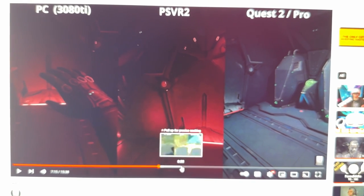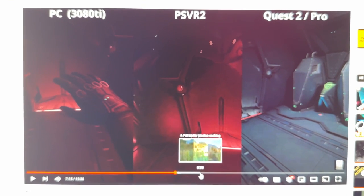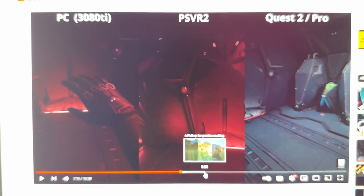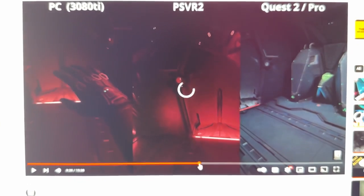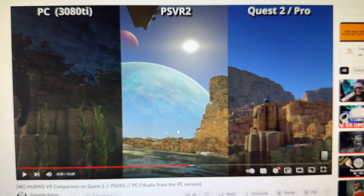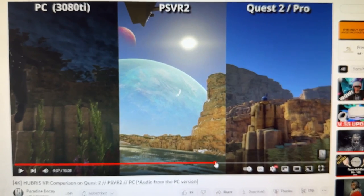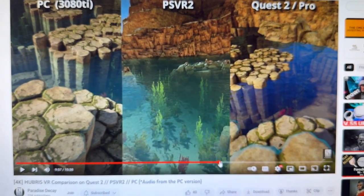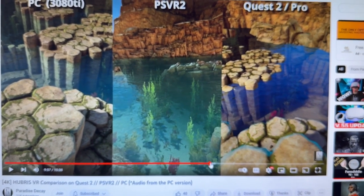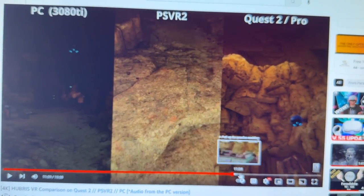I find that PSVR 2 is the closest to the PC version. With Meta Quest 2, there are definitely some compromises in terms of the reflections, refractions, and some of the shadowing and lighting. Personally, I don't have a Quest 2 nor a PSVR 2, so I can't give you a side-by-side comparison. But with PC VR, I would say 90% of the time the graphics are really just amazing, except for when you're outside — these cliffs — and sometimes when you're inside there will be some blurry textures or materials that aren't super crisp. But that's only 5 to 10% of the time.